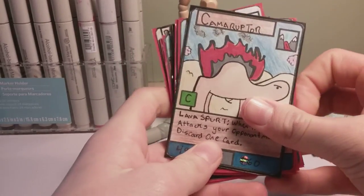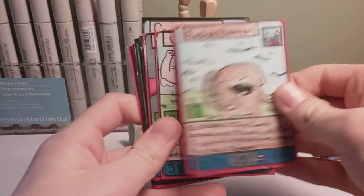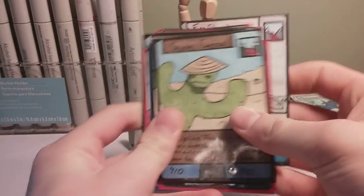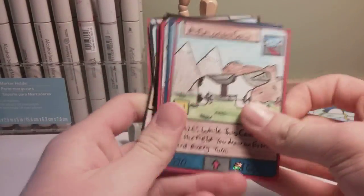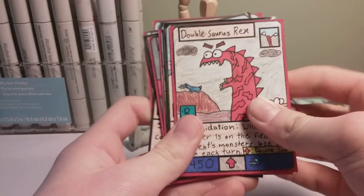For the ground type we have Cameruptor, Eager Beaver, Uniboy, Rocket Rock, Fire Starter, Sensei Cactus, Snail Army, Cow, which upgrades into Armored Cow, and Double Jaw, which upgrades into Double Source Rex.